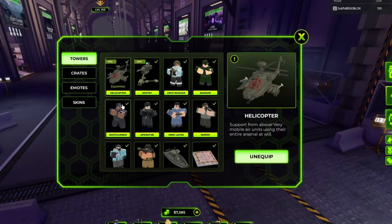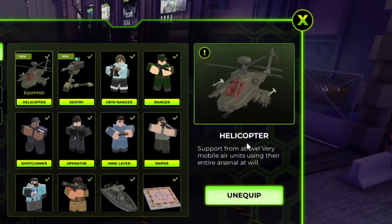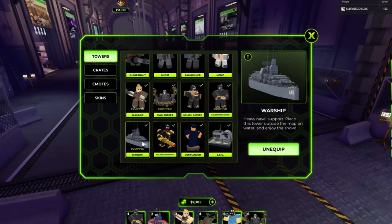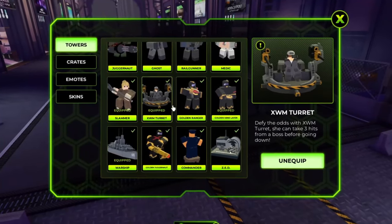The Helicopter Tower was released yesterday in TDX, and it is the second most expensive tower in the game, costing an absurd amount of 82,000 gold. But with such an absurd cost, surely it is worth it, right? Among the likes of the Golden Juggernaut or Warship? Let's answer that question.